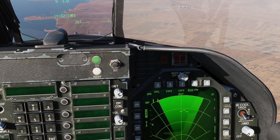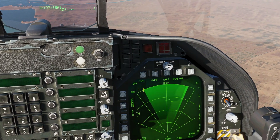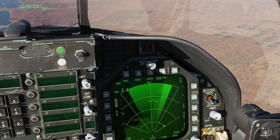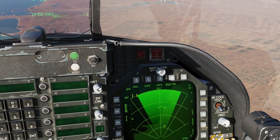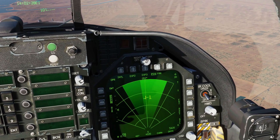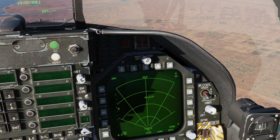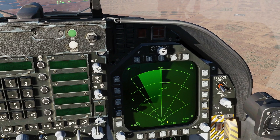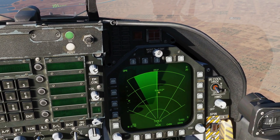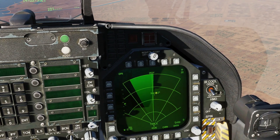First, assign our TDC to this right DDI using sensor control switch right. We now have the diamond. Next, we're going to use our throttle designator control — up, down, left, and right, or TDC slew keys — to highlight a guy. Then sensor control switch right to actually perform a radar lock. And we can see, if I pause, the guy we've got locked is travelling at nine knots. The tail there shows his direction of travel in relation to me, and his actual heading there is 212 degrees.